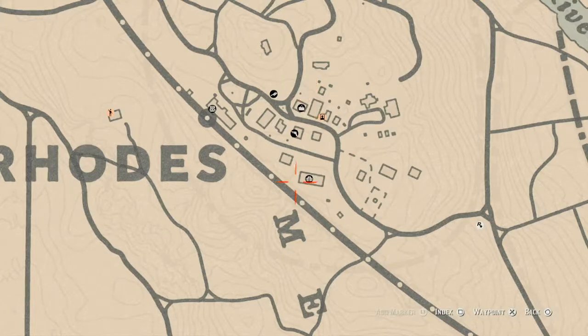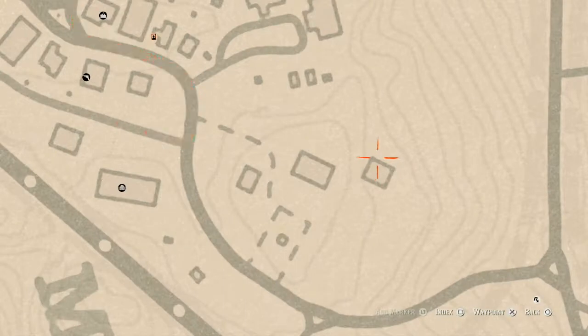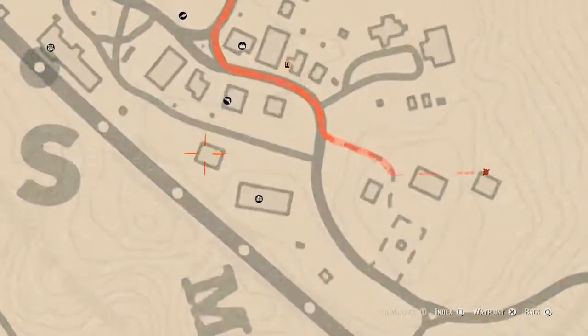In Rhodes, there is a family heirloom in the bedroom on the ground floor. Go through the door, then another door, and look for the chair — on that chair you will find a New Guinea Rosewood Hairbrush. There's also another family heirloom next to the barn: a dig spot near the barrel, no metal detector needed. In that little dirt pile you will get an Ebony Hairpin.